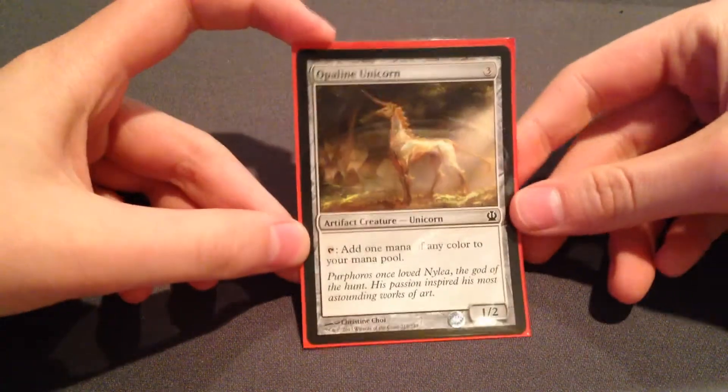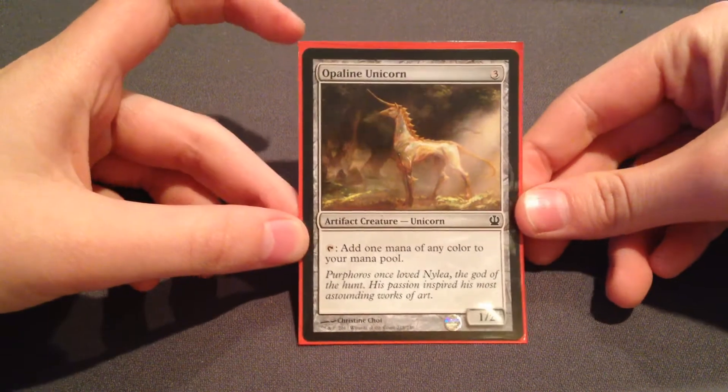We had one artifact, and it was an artifact creature — the Opaline Unicorn. Very helpful; that mana really helped me in a lot of games.